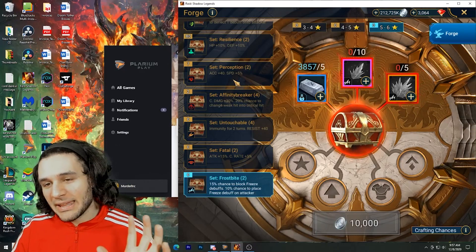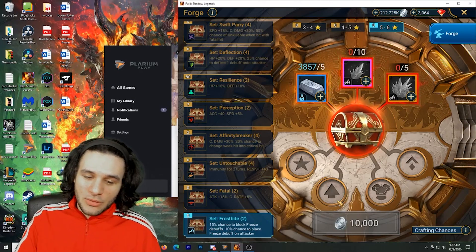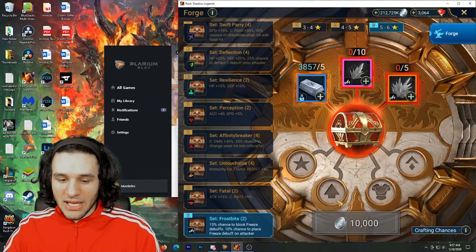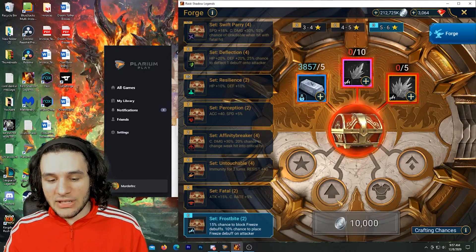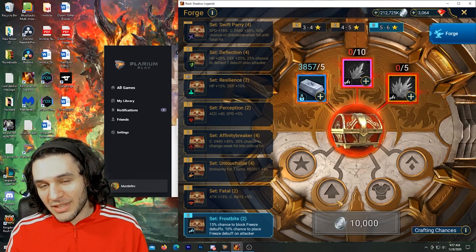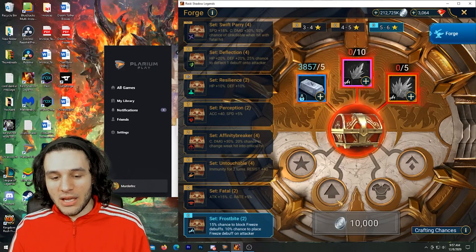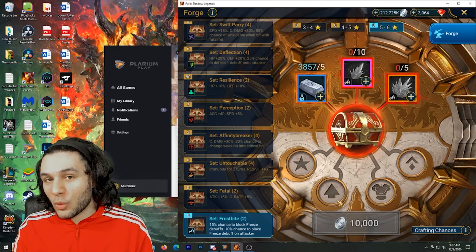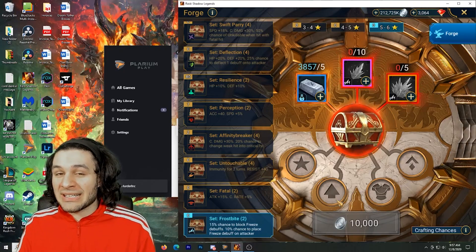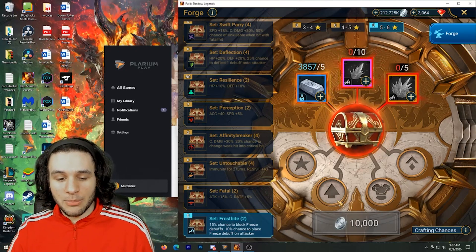Let's talk about the Frostbite set. Surprisingly enough this isn't that bad. Frostbite set is a two-piece: 15% chance to block freeze debuffs and 10% chance to place a freeze debuff on the attacker. That is a very low percent chance, however this is an additive bonus if you use three sets — so that goes from 15% to 45%, which is not bad odds, and from 10% to 30%, which is a little bit low but still not bad.